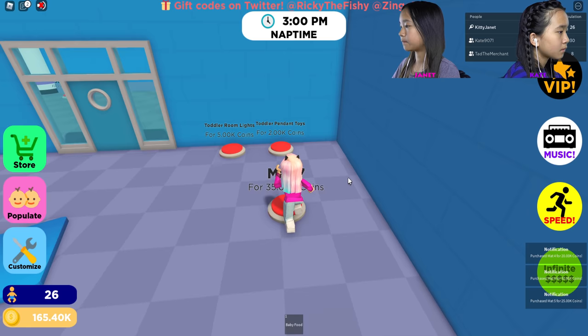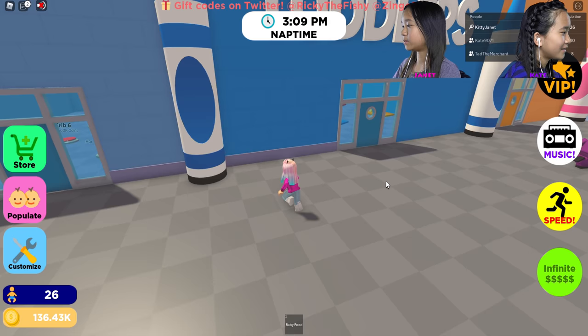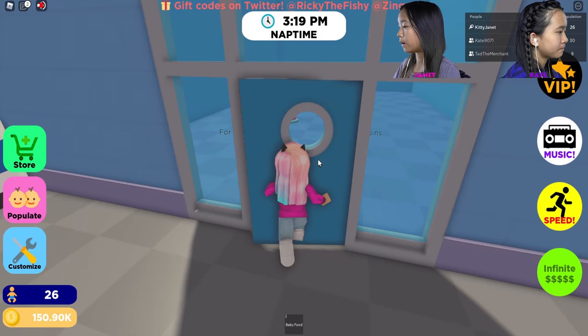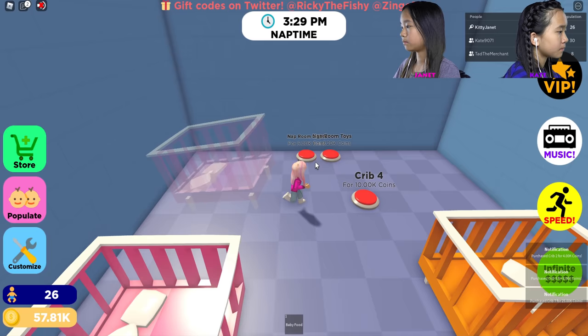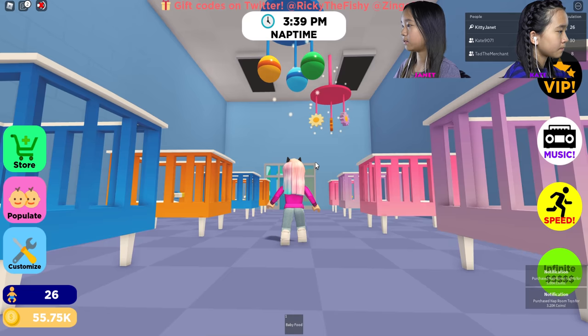Tad asked if I populated my area — I did, I have 30 people. My capacity is 75. I think this room might be for babies because there's lots of cribs — oh, so colorful! This is the nap room — the babies are coming in and jumping into their cribs. I'm going to get the nap room toys and things.